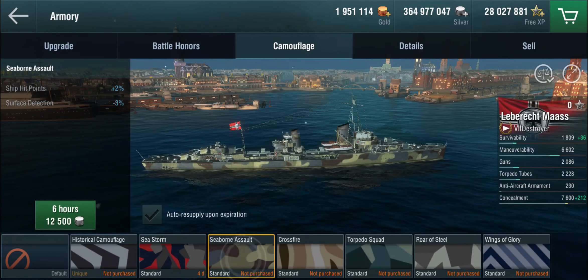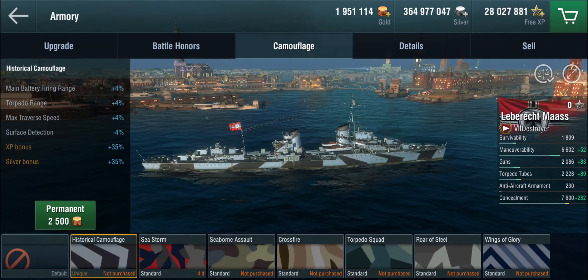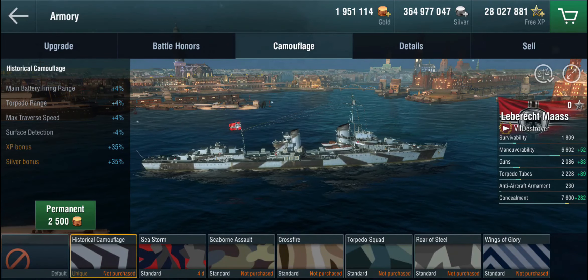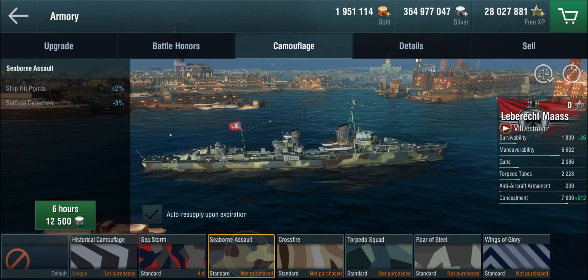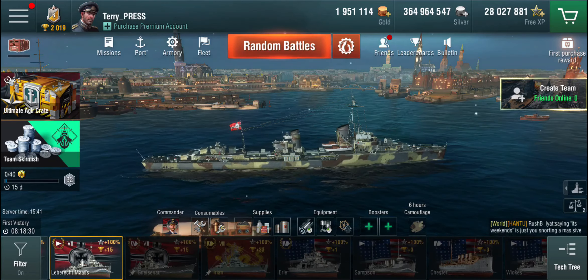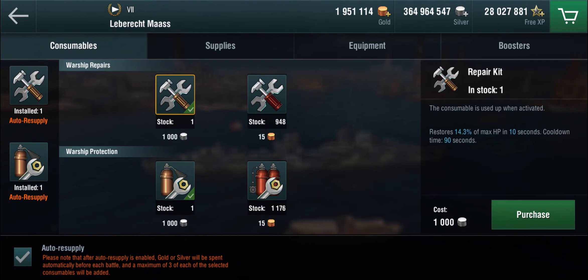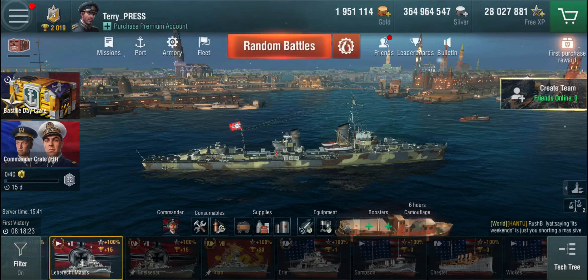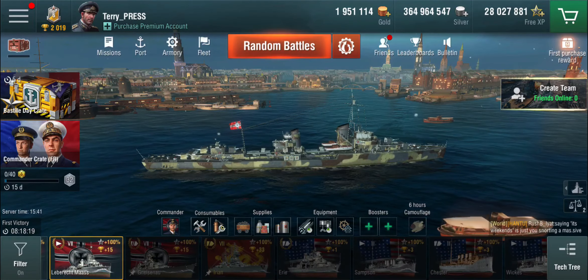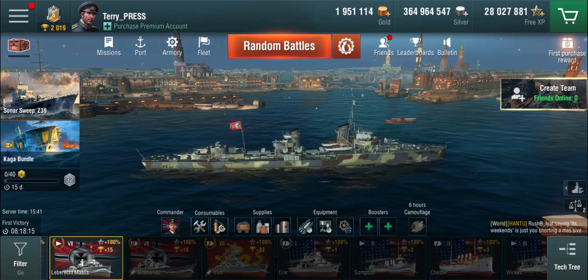For camo, we're going to stick the Sea Bone Assault onto this ship. The historical camo gives range, top range, traverse, and surface detection — all good stuff — but we're going to sail with the Sea Bone Assault as is standard around here. Do I have consumables on auto-resupply? Yes I do — it's important I don't forget that. This might not be my final setup — I'll be playing around a little bit more and figuring out what I'm getting into.